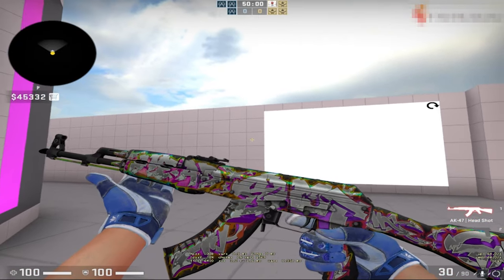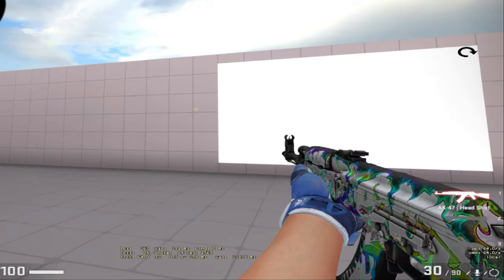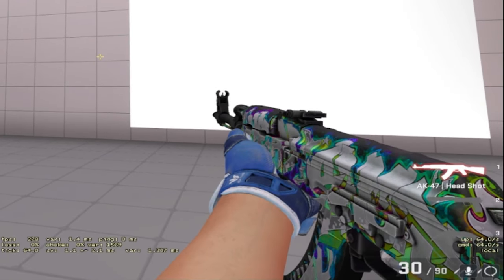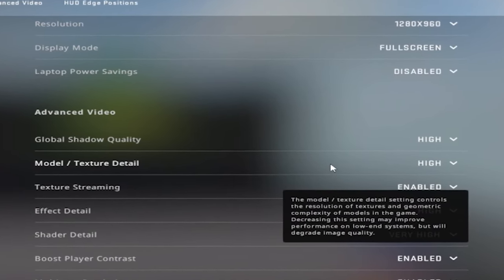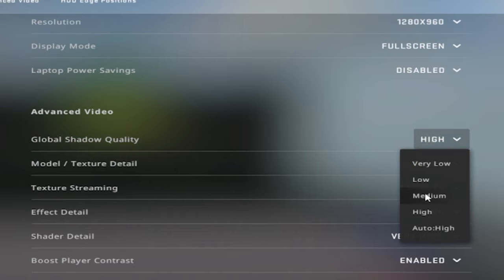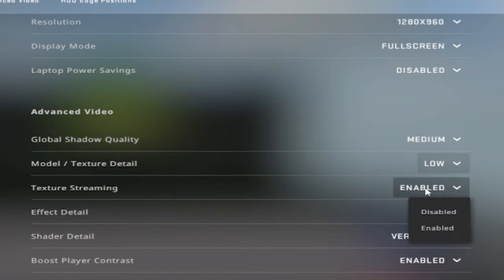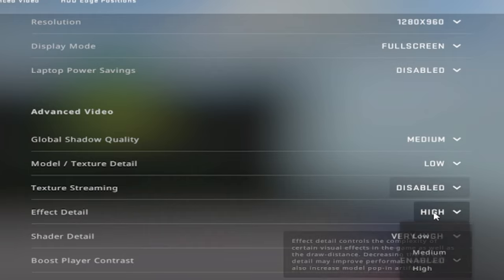Let me hold an AK for this one because we're going to import the view model settings. I'm going to paste them in here — almost nothing changed. Let's go over the video settings, which are obviously very important. Global shadow quality will be set on medium, model and texture detail on low, texture streaming disabled, and effect detail on low.